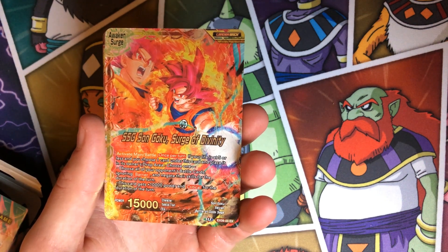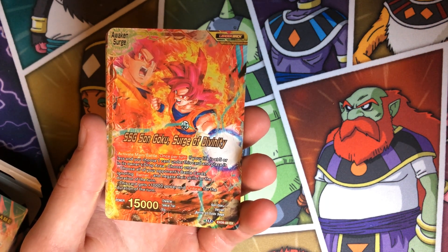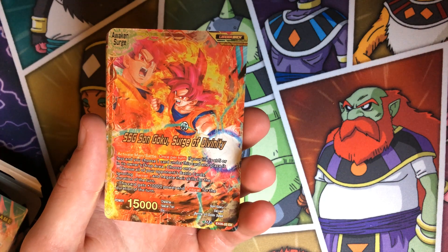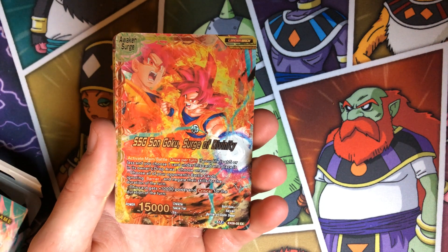His activate battle: if your life is at five or less, you can choose one card in your life, place it in the owner's drop, and then you can either basically bloodlust all your opponent's cards for the turn, or he gets 10k and critical. So you can go for game maybe, or drop him from three to two life and then swing with double strike.